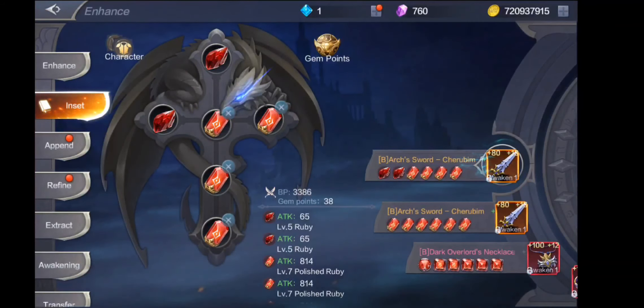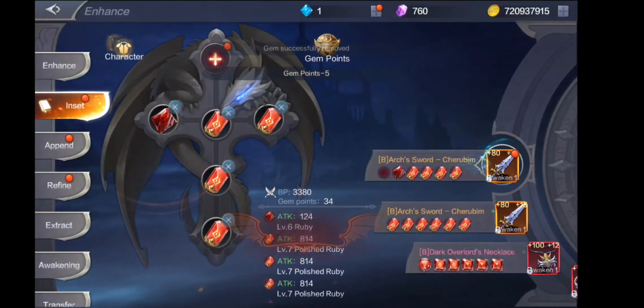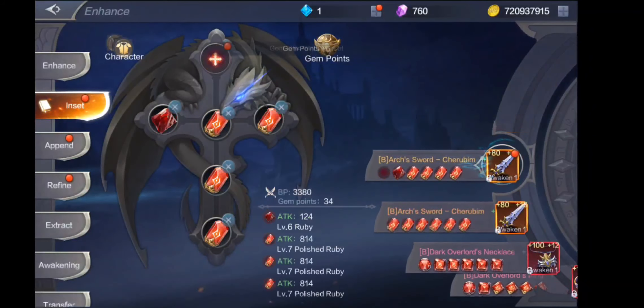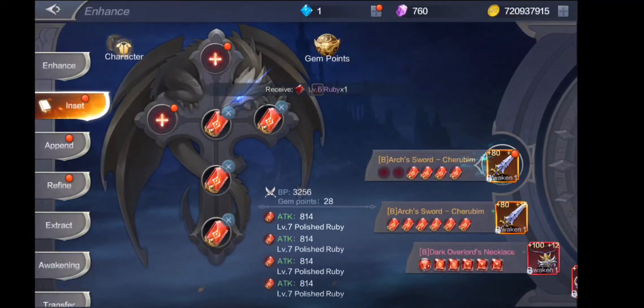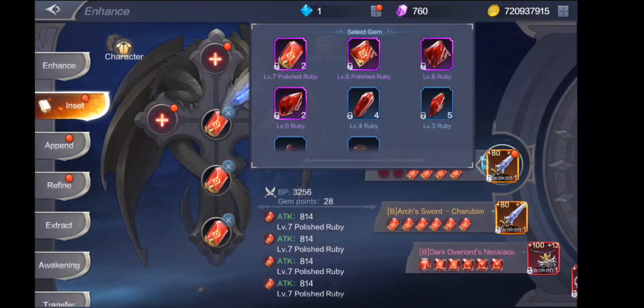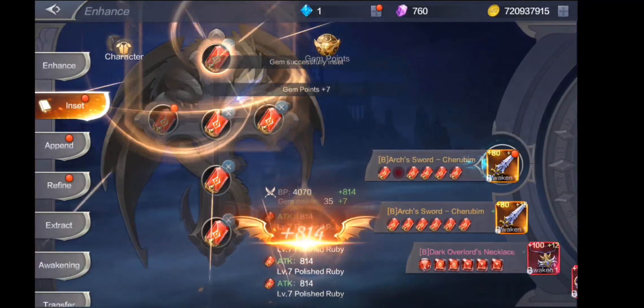Pag napuno nyo na yan, o kaya pag overwhelming na, simulan nyo na maglagay ng level 6 naman. Level 6 naman ang next nyo. After nyan guys, pag naka-level 6 na ulit kayo yung lahat, tsaka nyo na simulan mag-polish, kasi hindi kayo makapag-polish kung hindi level 6 yung ano nyo. Hindi kayo makapag-polish or refine yung ganyan kung hindi level 6.